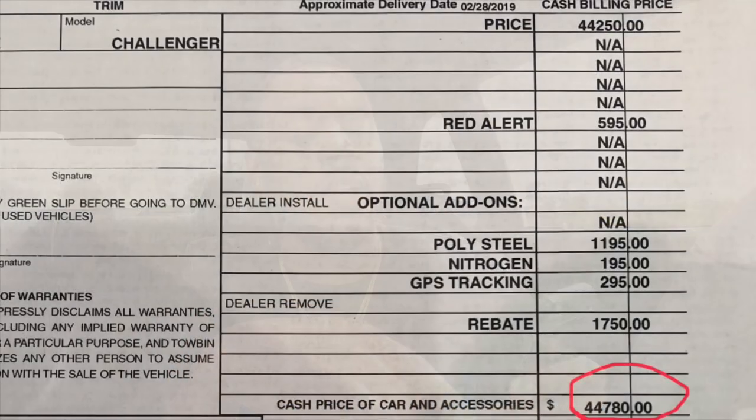That $4,780 rebate covered all those add-on fees. So from $44,250 base price, with the add-on fees and then the rebate, the total only went up to $44,780 — that's only an additional $530 above the negotiated price. The add-ons totaled a little over $2,000, then minus the rebate, so we only rolled over $530 from all those fees.